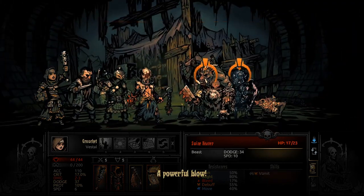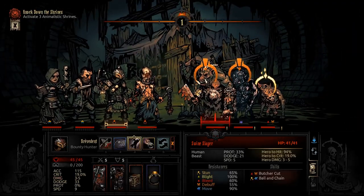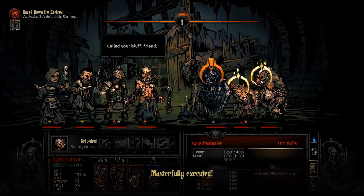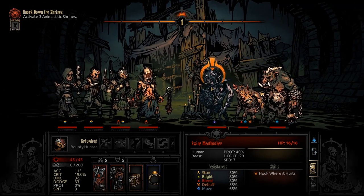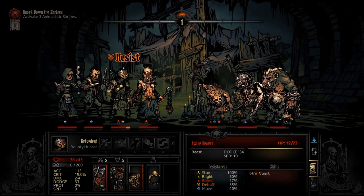The main ways you're going to contract a disease in this game are from enemy attacks, curios, and the end of dungeon. The calculation used at the end of the dungeon is, once again, another percentage-based one. However, this one is not based at all on stress level or any of that — it's based on your disease resistance. So that arbitrary stat you think is arbitrary actually does calculate at least once a dungeon.